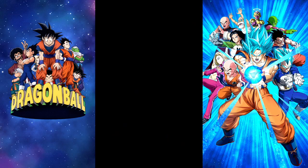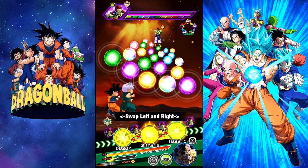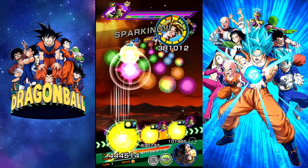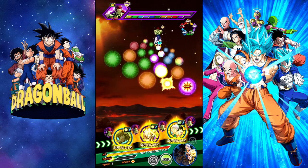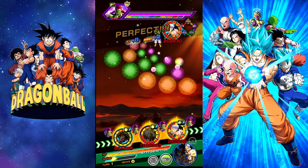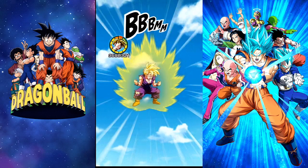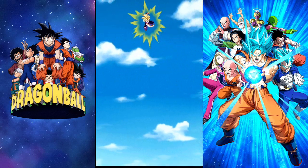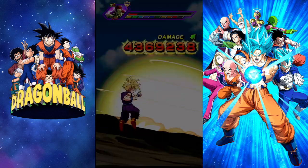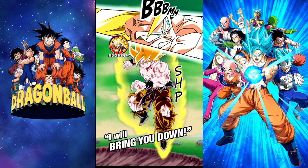We got a fantastic starting rotation. I already have Bojack pulled up so we'll talk about his kit here. Full Power Bojack, Galactic Warrior — Extreme INT type. Ki plus 4 and all stats 120 for Super INT type, or 3 ki and all stats 90.